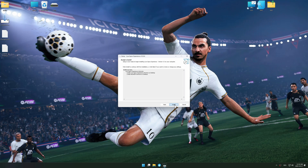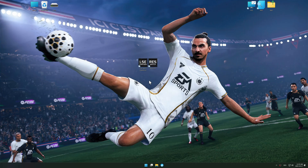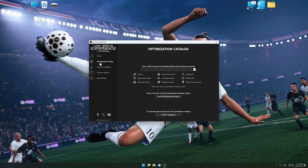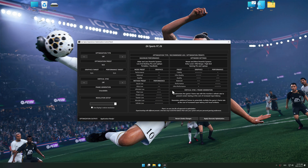First, download and install Low Specs Experience using the link in the video description. Start it from your desktop shortcut and head into the optimization catalog. Choose your digital platform, or let it auto-detect. Select your game and click to load the optimization package. Low Specs Experience should automatically detect the game version installed on your system, and if it does not, manually select the game installation directory. Now press OK, and the optimization control panel will load.